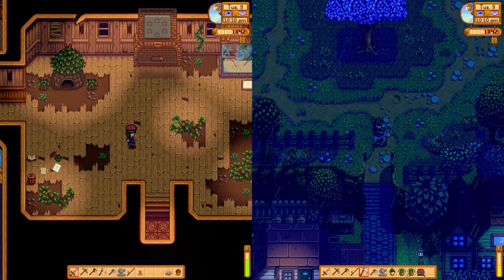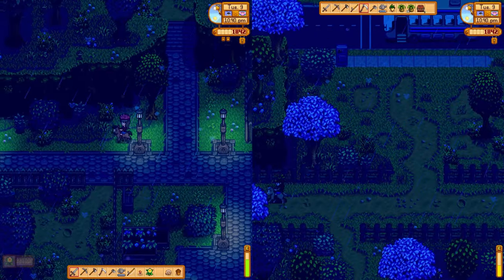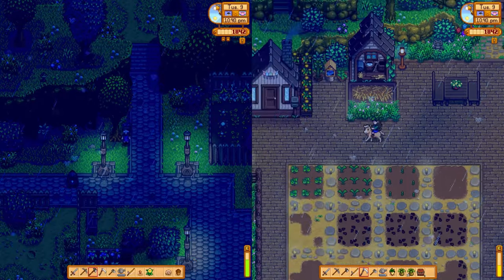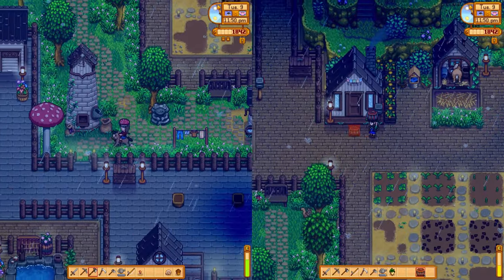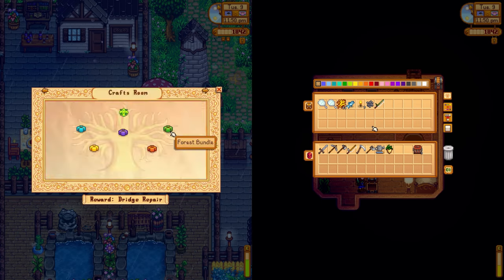I'm going to head home now. My horse blends in at night — I need a glow ring. I found a flower. Wait, I can't cut trees in town — that's funny. Remember, we need to save acorns. For the forest bundle we need 10 acorns, 10 maple seeds, and 200 fiber.